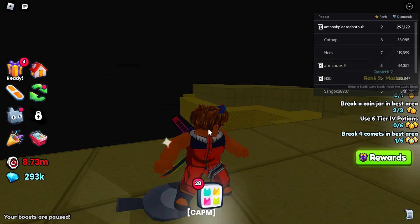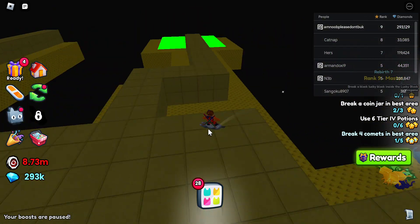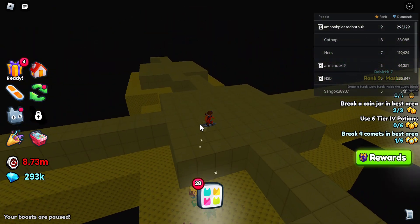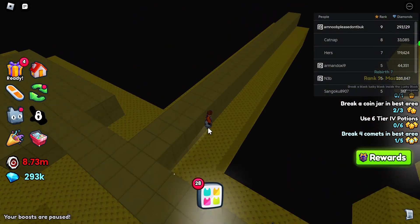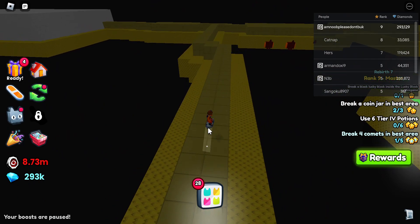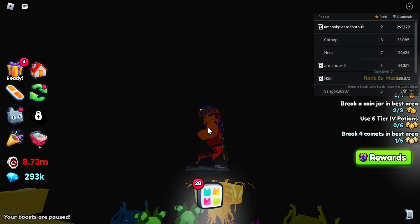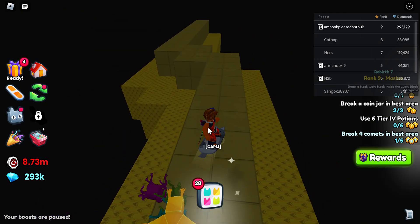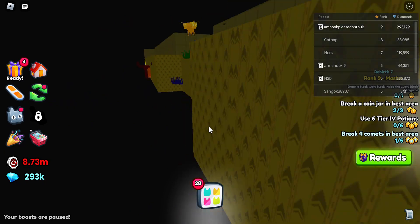Hi guys, today this is how to get on top of the back room with a hoverboard. This is absolutely cursed. First of all, I have a hoverboard, which isn't supposed to happen. Second of all, I'm on top of the back rooms — literally on top — and if you look there, that's the deep back rooms. This is how to break the game and get on top.